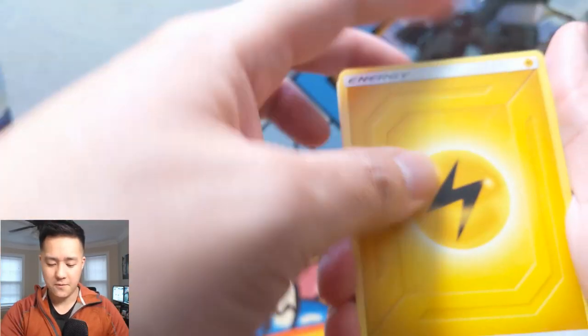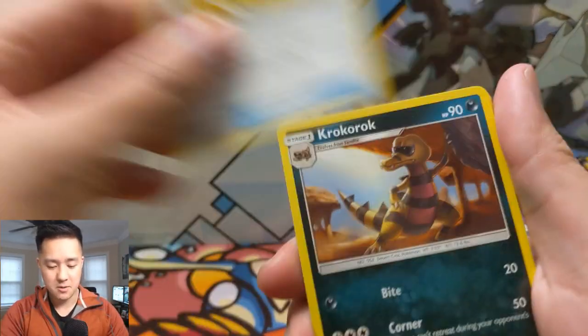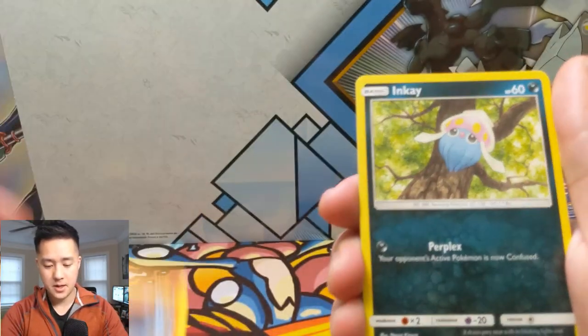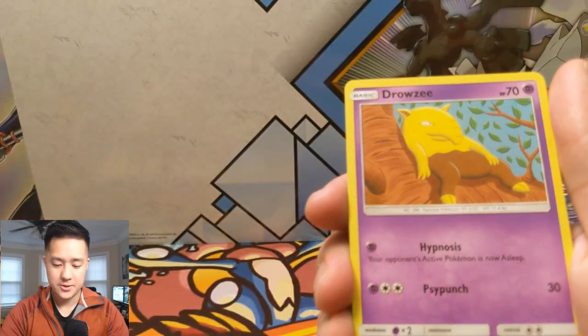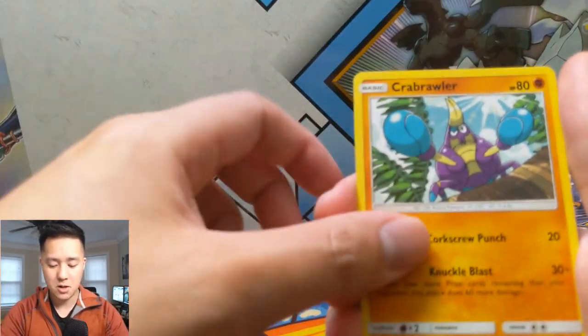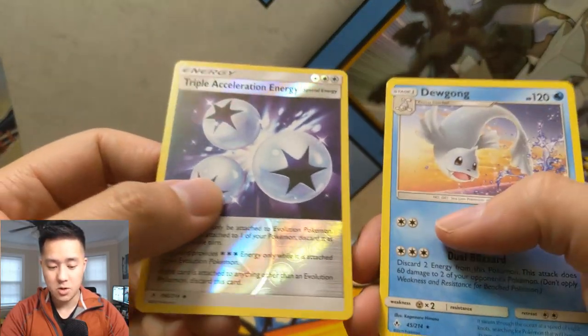Let's do this! Our first pack from our first box: we have a Lightning Energy, Fairy Charm, Croagunk, Graveler, Inkay, Tentacool — that's a very cool art — Drowzee just chilling, Cubone — very cute — Grubbin, Brawler, a Triple Energy reverse, and then a Dewgong. I like this pull, that's a good one.